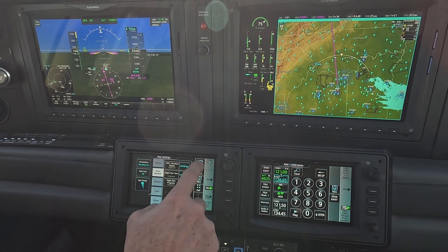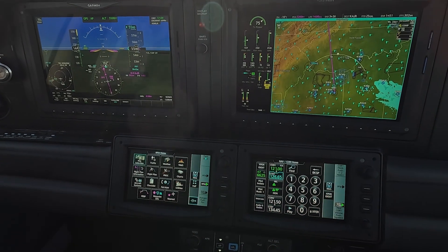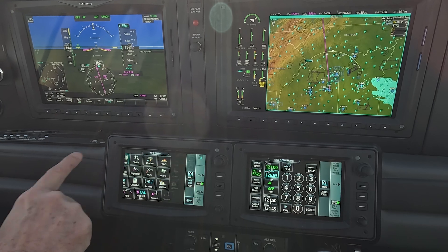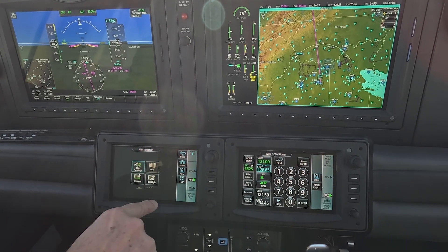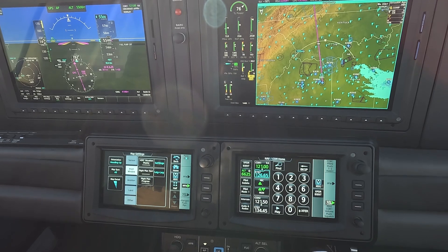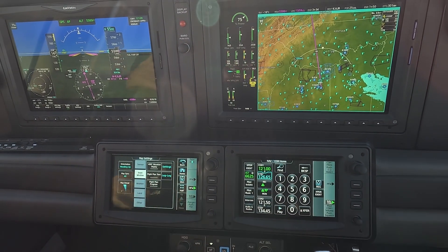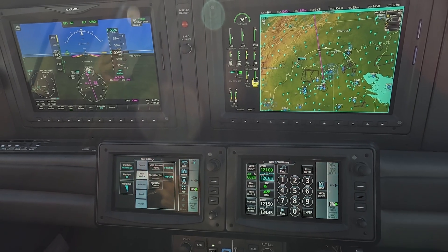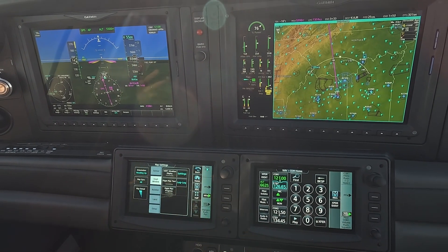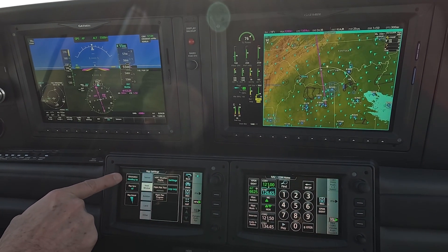The first thing I'm going to set up is my main navigation track. I hit Map Selection and the next screen down says Map Settings. I am a track-up type of person for tactical decision making — that's about 50 miles or so out in front of me. Beyond that I like north-up for strategic decision making. The orientation is currently set to heading-up, so I'm going to select Track.